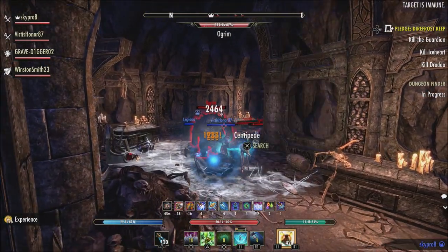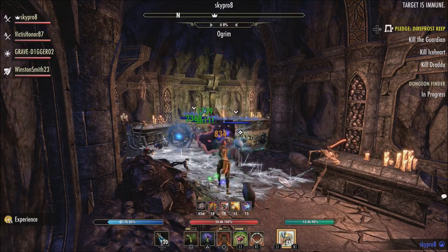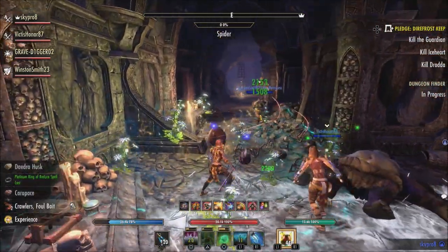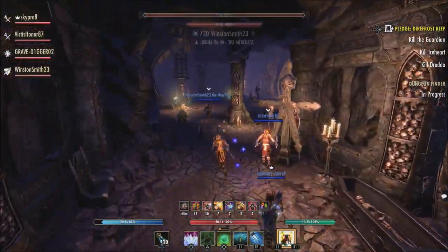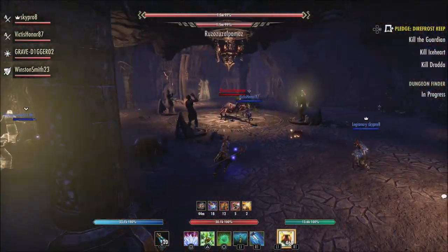That's kind of what's included with the High Isles chapter, along with the story content. ZOS labels it at around 20 to 30 hours of story content including side quests and things of that nature. Overall it looks to be a very interesting chapter this year.